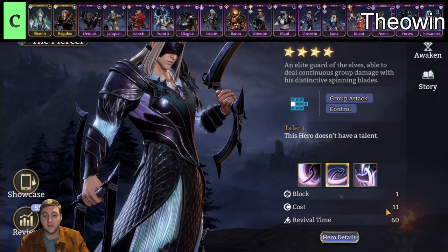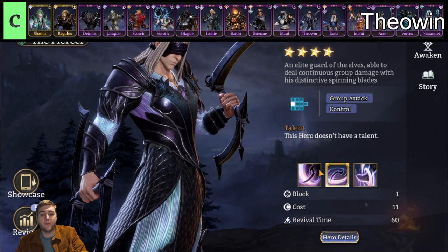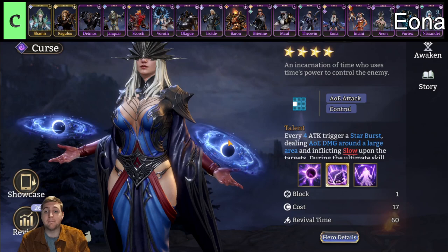Next up we have Theowyn, a Piercer faction marksman at only 11 cost. He is also a fusible hero so everyone can get him. He was recently nerfed slightly but I still think he is very good. Mainly he is there for his AOE damage, which is actually really quite strong. You still see him in end-game arena on the airborne day for the massive slow and for the pretty consistent AOE damage. Just a very solid AOE marksman dealing good damage and offering good CC potential.